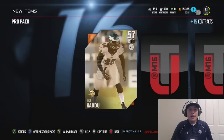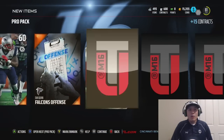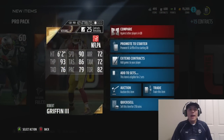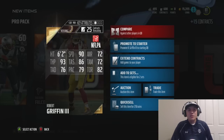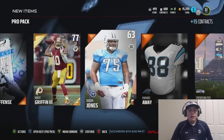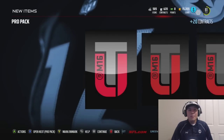I need to get something pumping out of these packs. Here we go — Mike Tomlin. We're going to get a Robert Griffin III, who definitely is a good quarterback. He has 90 speed, which is nice, 93 throw power, 86 throw accuracy short. I might use him for a while to start off this season in Mutt. I know his throwing stats aren't going to be very good, but I will definitely take it. We need something to pop out of here red — we need a red flash.